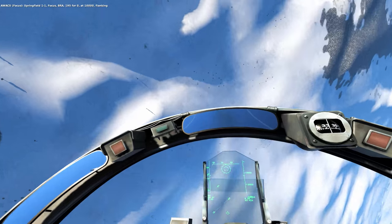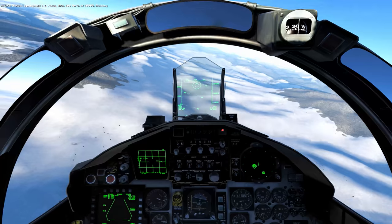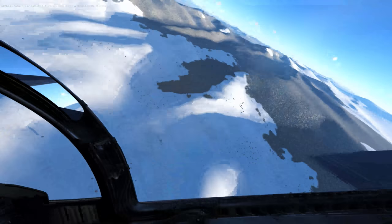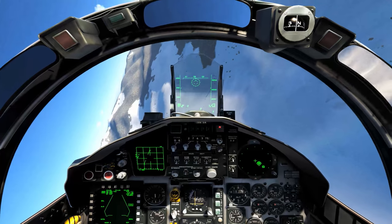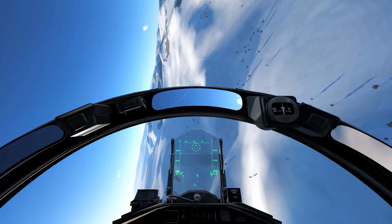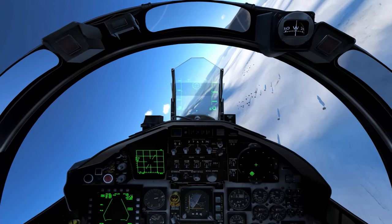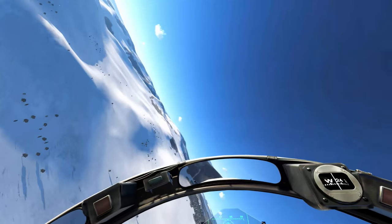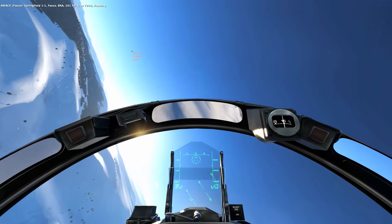Springfield 1-1, focus. BRA 19540 at 10,000 — flanking. Plug that back in — 250, 300 knots. Where are you? Back over my right shoulder somewhere. Too low on the bead again. You can't turn for a long time in this thing. There he is. Springfield 1-1, focus. BRA 10141 at 7,000 — flanking.